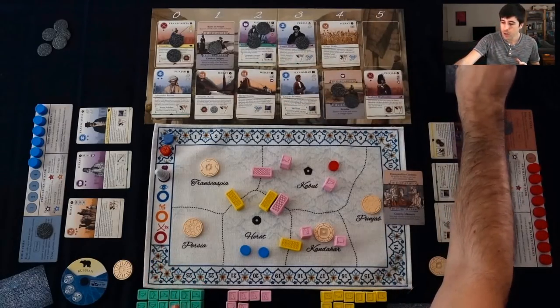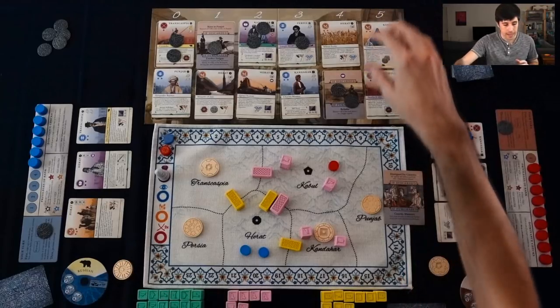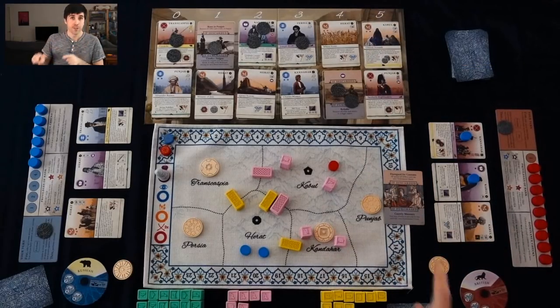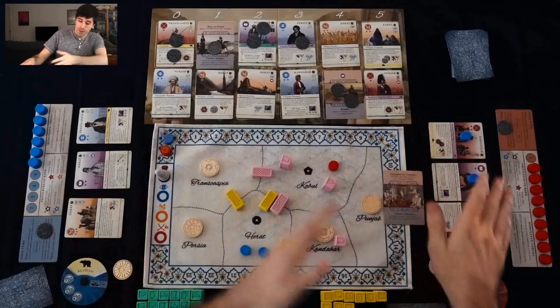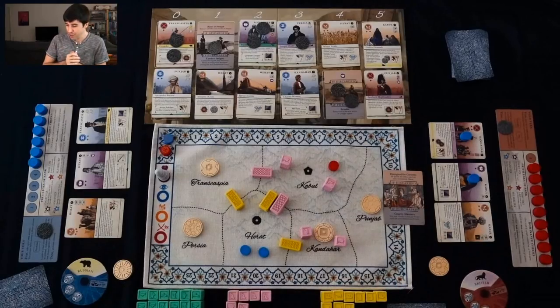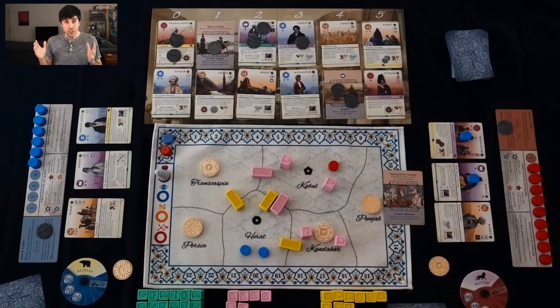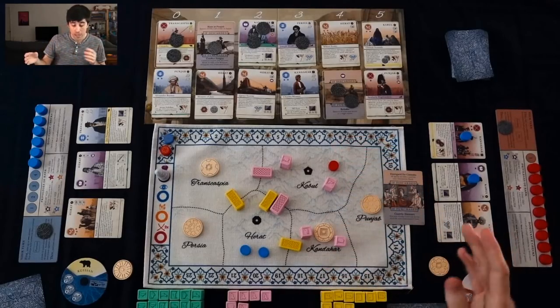That's the end of my right brain turn. Going back to left brain — that is obviously bad. I put out spies over there in order to make them pay for stuff, but that's not really working. It's not helping me. And now they've got roads. I've got two things I need to worry about: what I should do about this, maybe kill those cards, or I can think about putting soldiers on the board and actually fighting back.